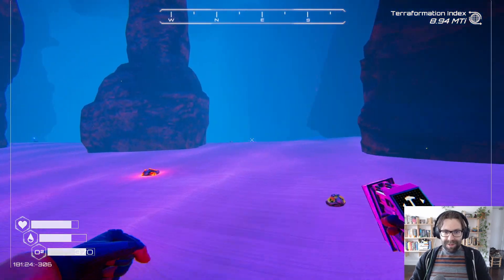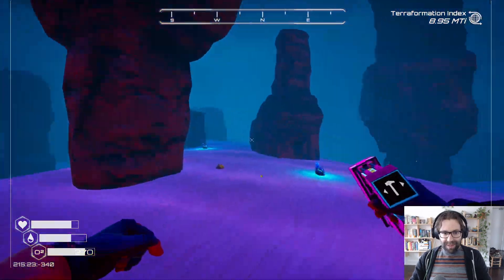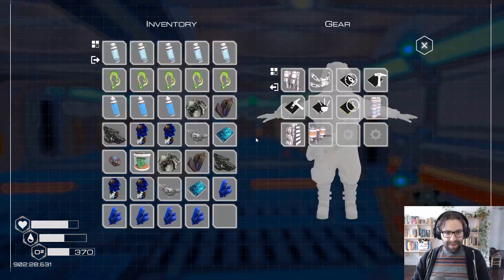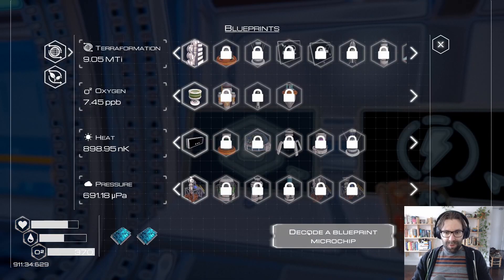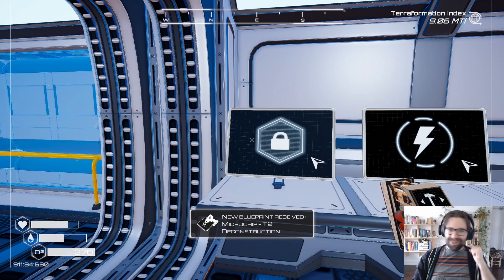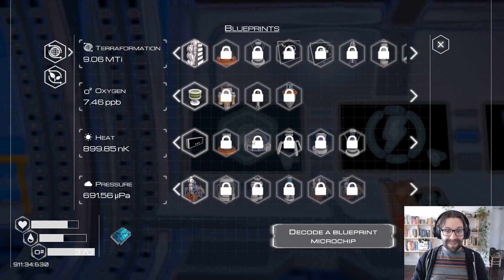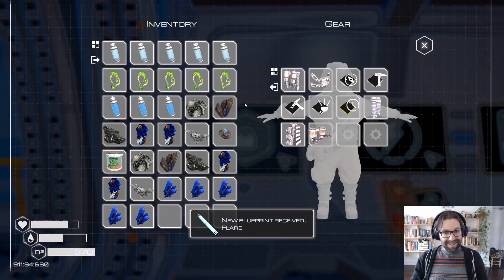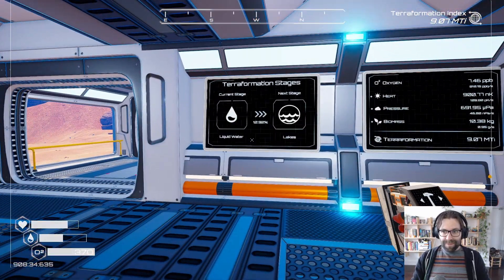I'm going to go grab this stuff. If there's anything cool I'll show you; if not, then I'll see you back at base. So yeah, first things first, let's go check out the blueprints. Tier 2 deconstruction — this is perfect. This is a couple things I needed to deconstruct within the wrecks that required tier 2. So that's perfect. And a flare — not sure what I'll need that for, but sounds good.